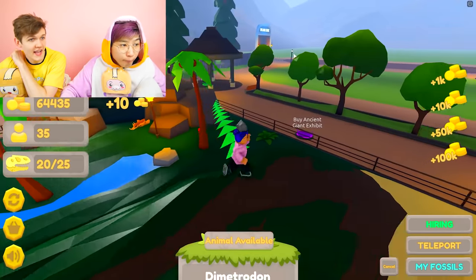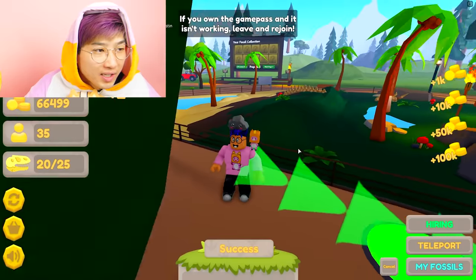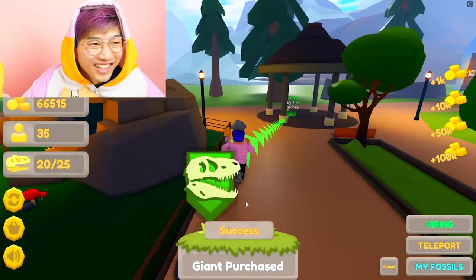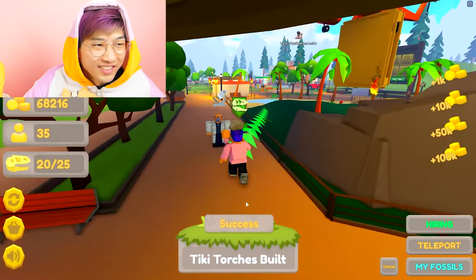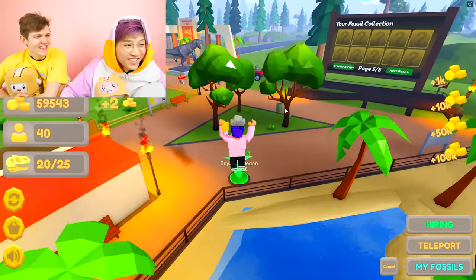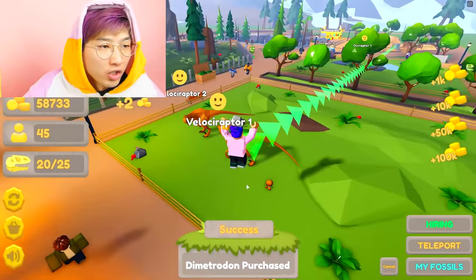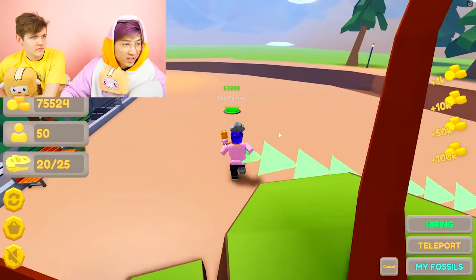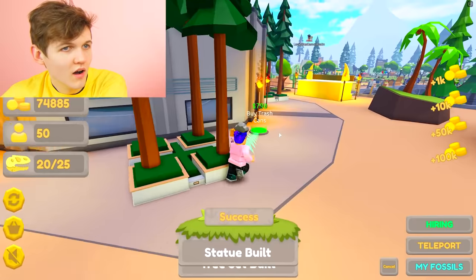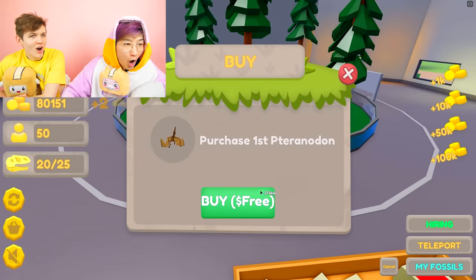Buy the ancient giant exhibit - it's just a giant! I'm pretty sure they don't have those at zoos. Let's buy another giant so they got buddies. There are a bunch of dinosaurs I've never heard of before. I'm getting stressed out. Get the bonfire, buy the hut, get the statue, trash cans. This is actually sick - whoa, pterodactyl! That's not a pterodactyl - what's it gonna look like?